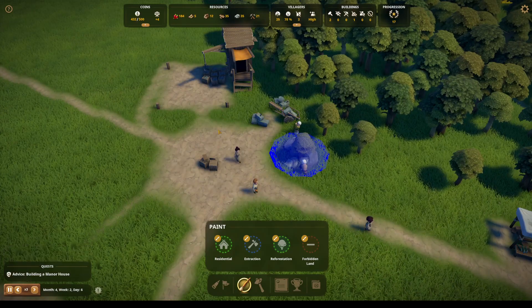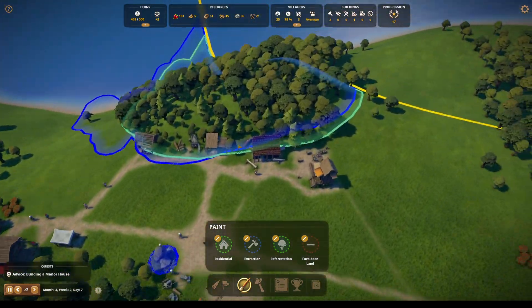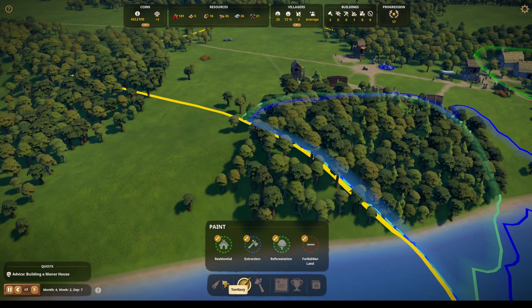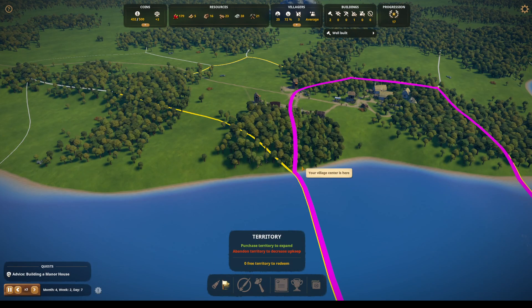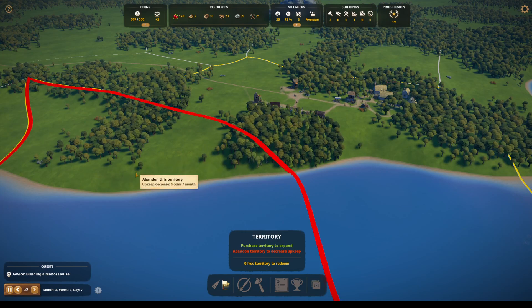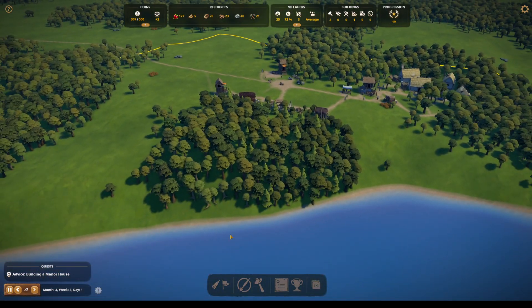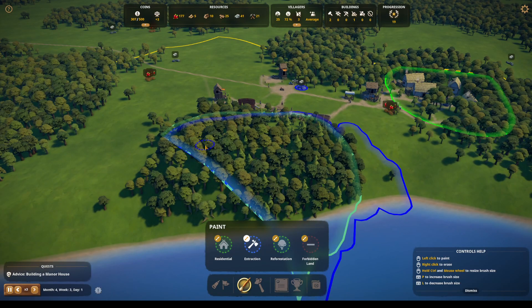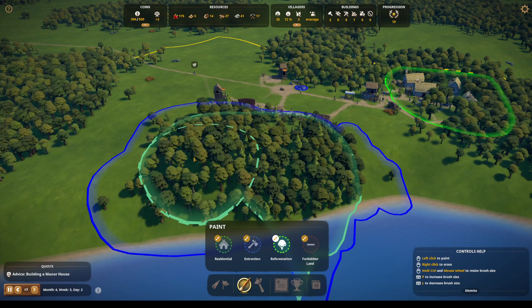Let's welcome these guys in — we might have jobs for people. Can we get new areas yet? I forget territories. Zero free territories to redeem — oh, I just got it, I didn't realize I was buying it. I want to just do the extraction all in this area, and I want to make sure that we also have reforestation all in this area.